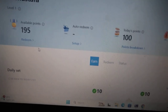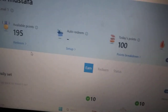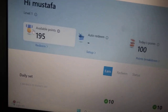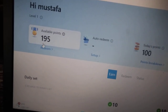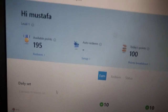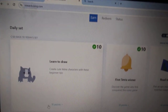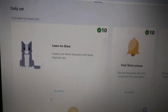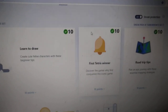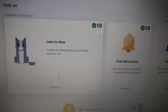The next thing you're gonna do is earn points. These points are very important to get free Robux. For example, you can do tasks that say 'earn 10 points' — like I earned 10 points by doing what it says.